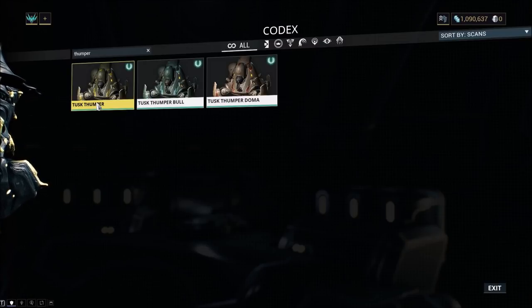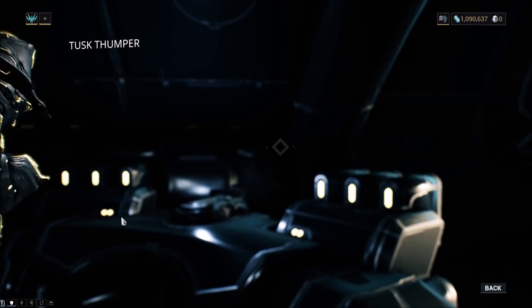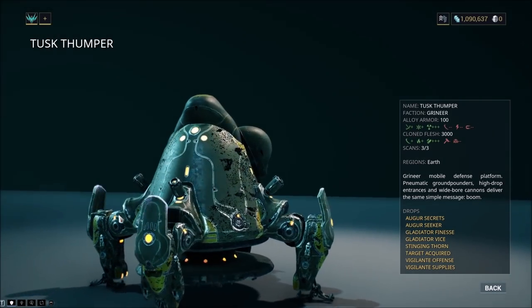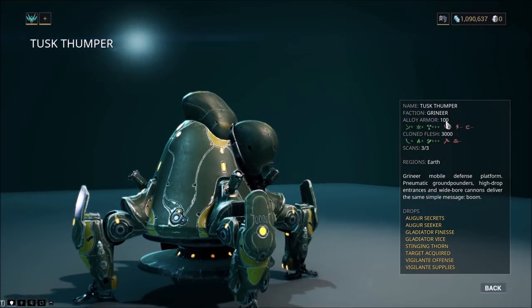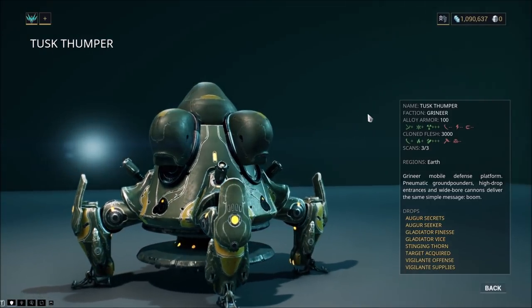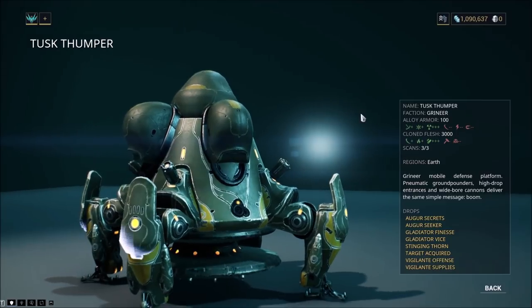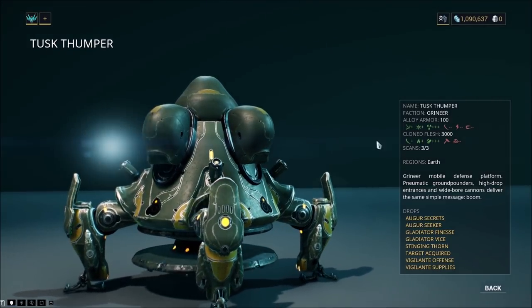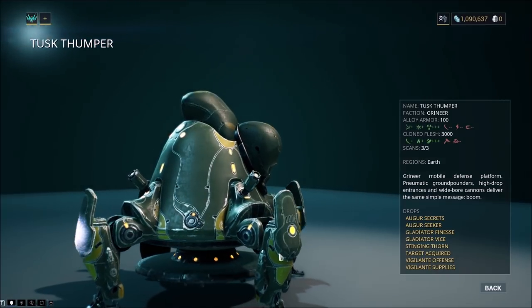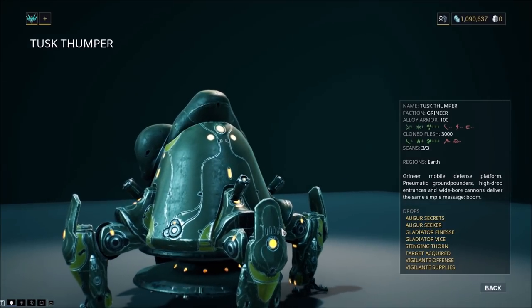We'll go over their drops and details, then I'll do a demonstration shortly. This is the Basic Tusk Thumper — Alloy Armor 100 and Clone Flesh 3000. The Clone Flesh classification confuses a lot of people because it's a heavily armored unit — you'd expect it to be armor rather than flesh. But this is because of its weakness: the main body, the pistons, the pneumatics — everything except its one weak spot — is immune to damage.